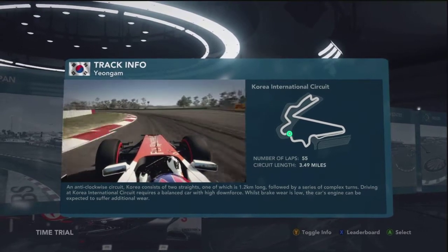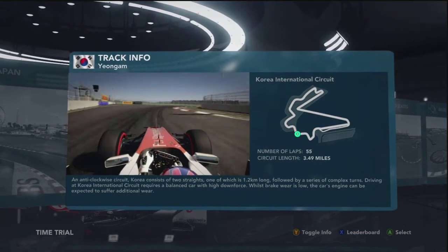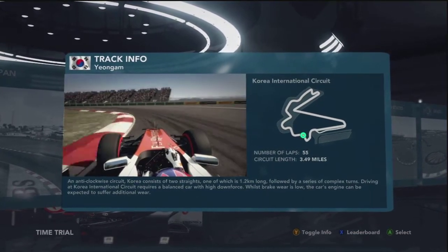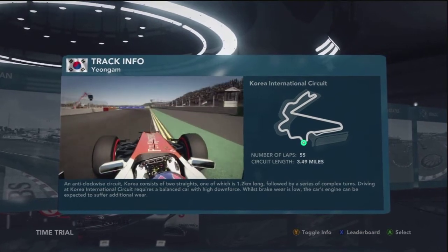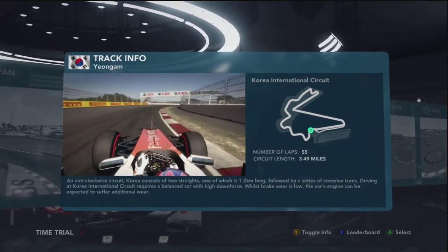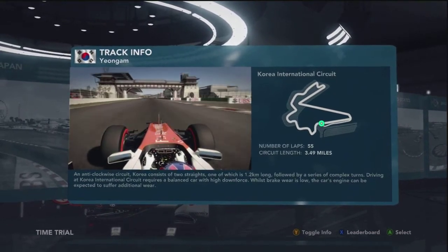Turn 13 is a very important corner to carry the speed, before slowing it down on the exit of 14 to bring the car back to the right hand side to open up this double left hand corner. Watch the snap of the rear end as you're asking a lot from the rear tyres at that stage. Flat out around the final right hand corner of the track, flick it to the left, open up the DRS — and that's a lap of the Yongam circuit.